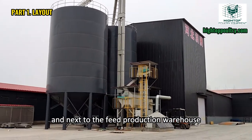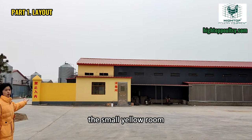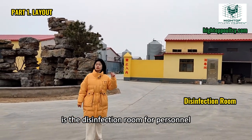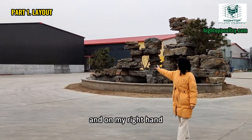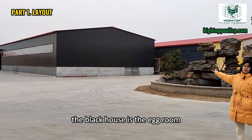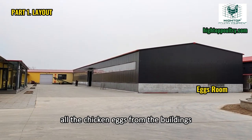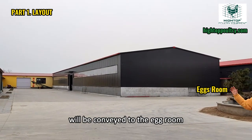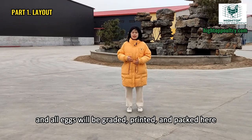And next to the feed production warehouse, the yellow small room is the disinfection room for personnel. And on my right hand, the black house is the egg room. All the chicken eggs from the buildings will be conveyed to the egg room and all eggs will be graded, printed, and packed here.